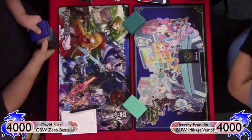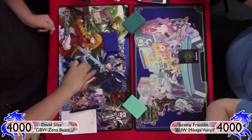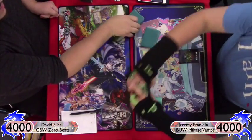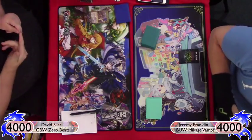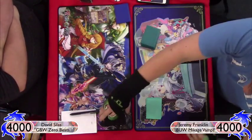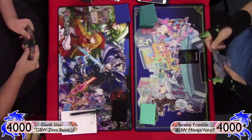It looks like I'm on the draw — I believe I chose to be on the draw. Vampires have a very interesting mechanic in that they don't have a ton of creatures, but the vampires in this new set have a lot of power. Mikage himself has a great ability to control the board state, whereas Zero has a lot of answers and is a powerful threat who can eliminate rulers.